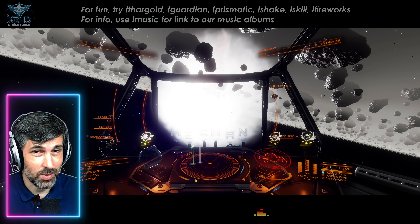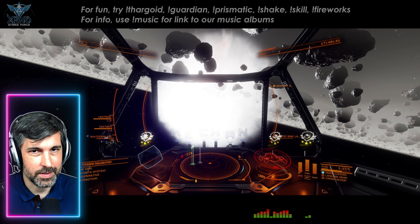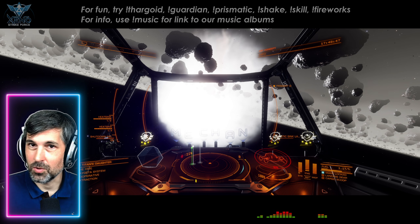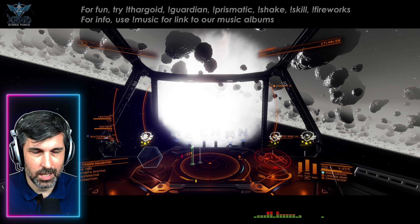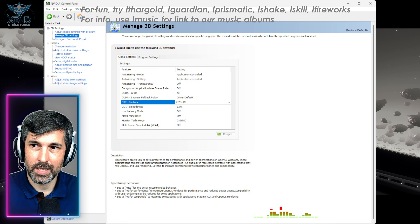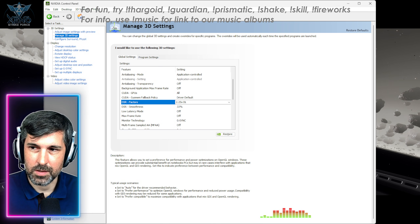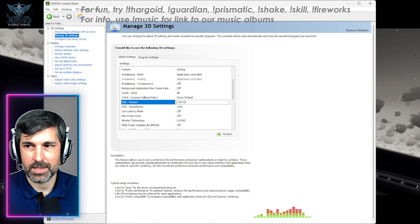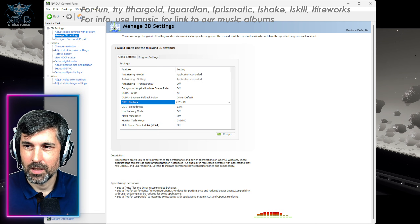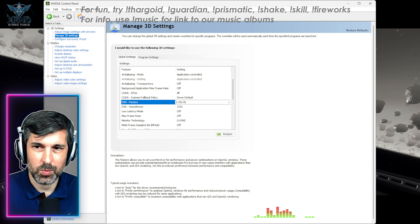Elite is a very complicated game and its graphics settings are no exception. In this video I'm going to explain how you can get the most out of your graphics card in terms of balancing performance and eye candy. The first thing you want to do is something outside of the game: go to your Nvidia control panel. I'm not familiar with AMD graphics cards, but for Nvidia cards you'll want to enable DSR — Dynamic Super Resolution — with the new deep learning algorithm. Make sure you enable this before you launch the game.